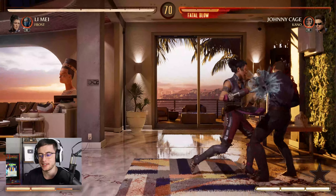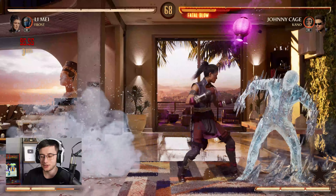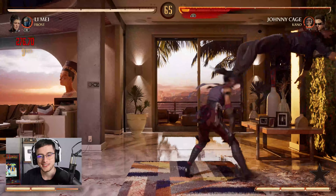Check out this combo right here. This was kind of what I was trying to piece together before. Set up the lantern. Watch this. Launch them into it. 4-4 into the knees.